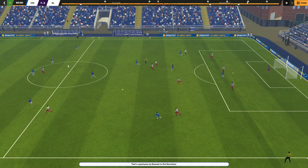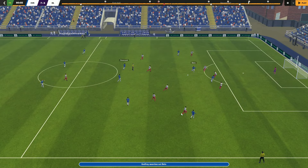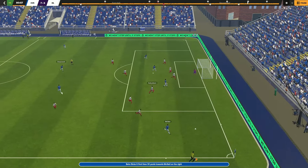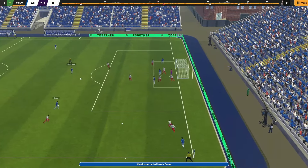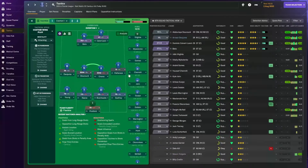Within the same game we actually changed to the other 4-4-2, which has got inverted fullbacks. Here, watch where Doucouré is - the inverted fullbacks come in, they clear the ball, and he arrives at the edge of the area. We pick up the loose ball - perfect position to take another long shot. This is how the 4-4-2 is going to look: Patterson or McNeill playing on the right, and Danjuma owns the left winger position.